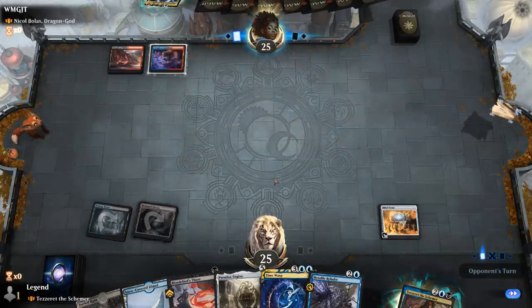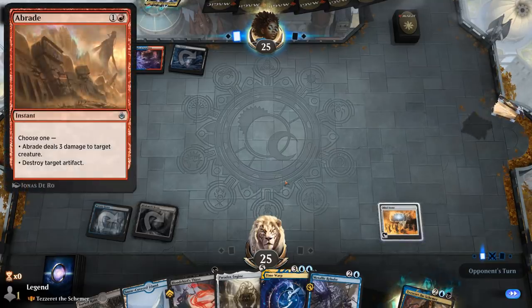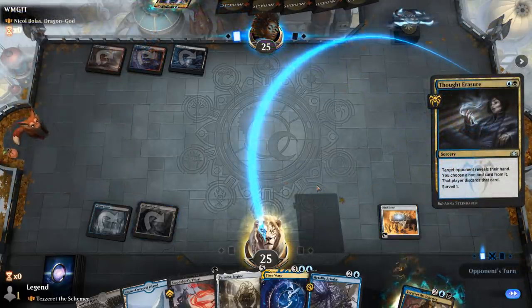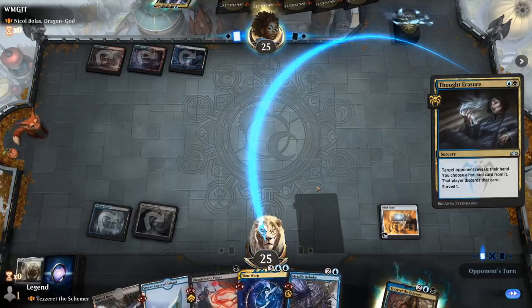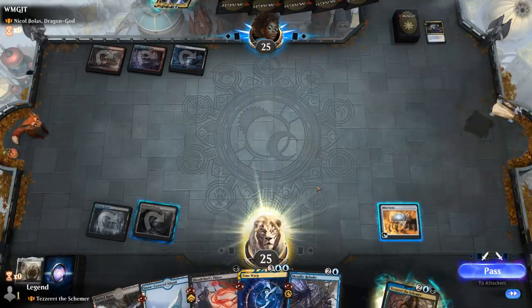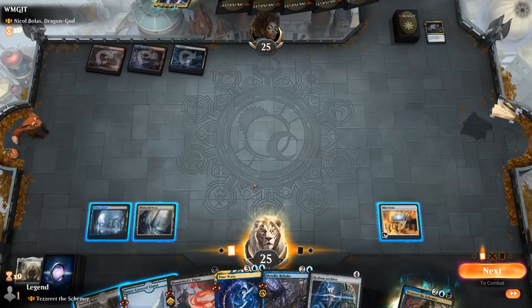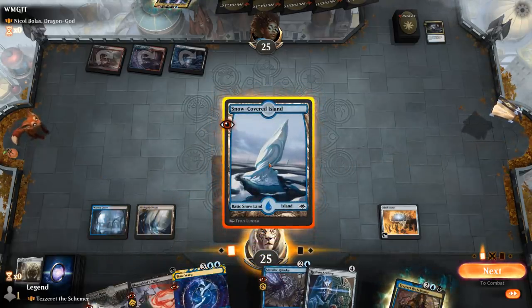Metallic Rebuke is good interaction. The turn before they play Nicol Bolas, our opponent has a relatively slow start. We could see removal on Mind Stone — maybe an Abrade or Ingrass Rampage. Thought Erasure instead — not sure what they should take. Without that we've got some powerful threats, but they might want to take our interaction so they can resolve their own planeswalker. If we tap out for Tezzeret we can make an Etherium Cell and maybe next turn Time Warp, although we could expect removal on Tezzeret and won't have Rebuke available.